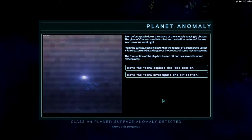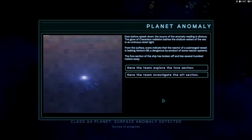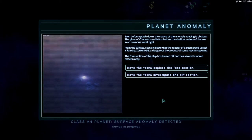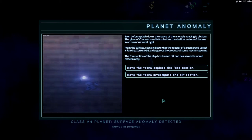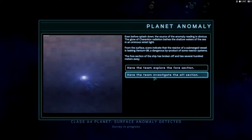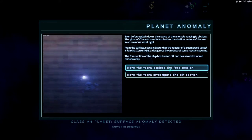Even before splashdown, the source of the anomaly reading is obvious — the glow of Chikorov radiation bathes the shallow waters of the sea in an ominous violet light. Surface scans indicate that the reactor of a submerged vessel is leaking, exiting AXIM-36, a dangerous byproduct of some reactor systems. The fore section of the ship has broken off and lies several hundred meters away. Let's explore the fore section.